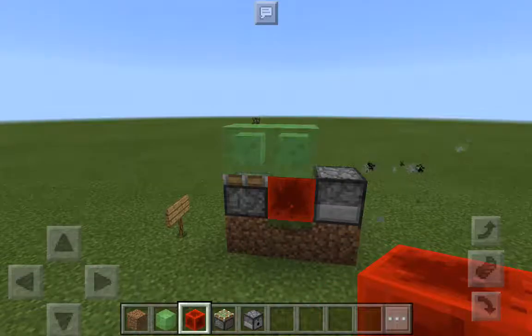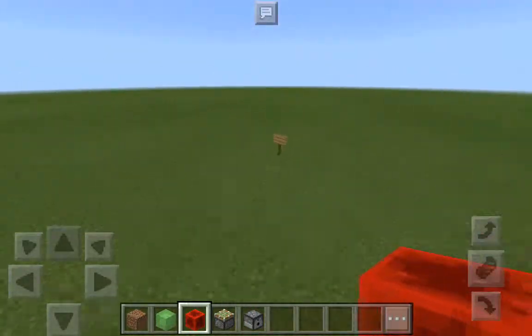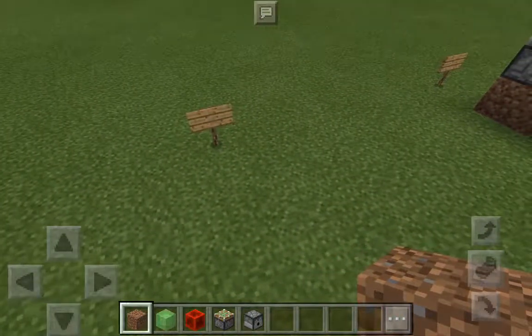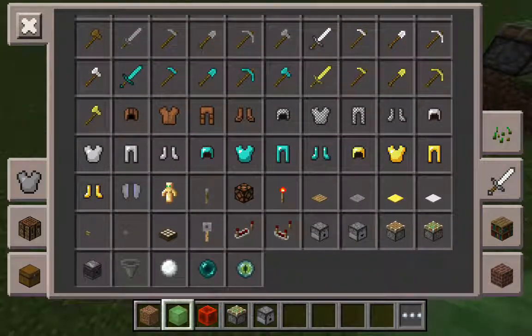I've actually made a faster version of this machine gun — it's number two. Basically, you'll be needing two dirt blocks for this one, or whatever blocks that you choose. But dirt is probably the best because it's easiest to acquire.